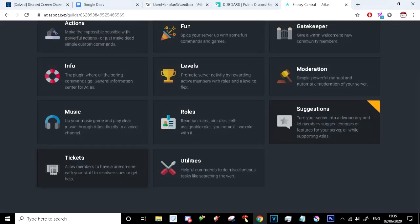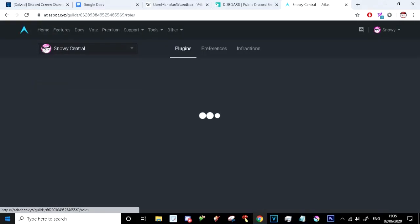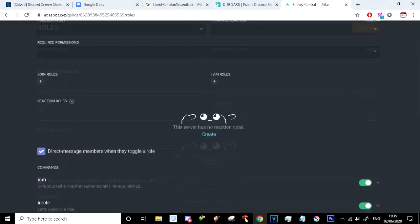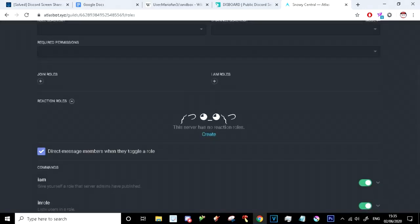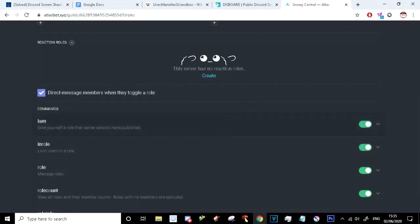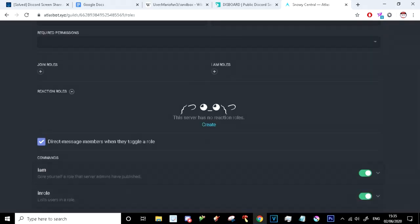Allow members to have one-on-one interactions to resolve issues — I'll do all that stuff later. Roles, as you can see — I don't really have any reaction roles set up, but I'm pretty sure you can add as many as you want. Look at this: reaction roles. You can only add one in MEE6 unless you're premium, which is very, very stupid in my opinion. With Atlas, you can do as many as you want.